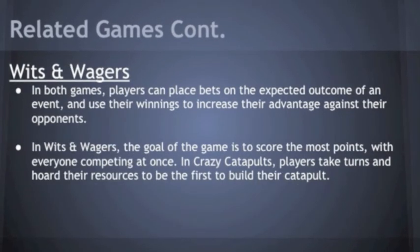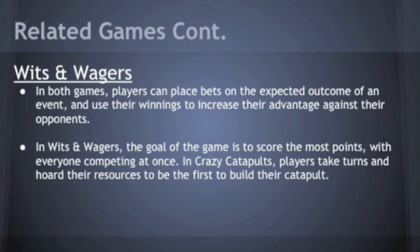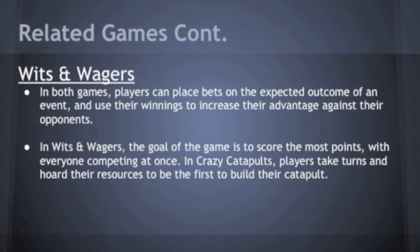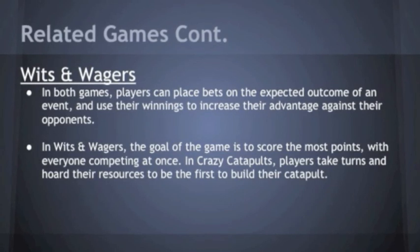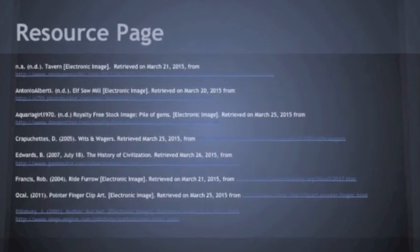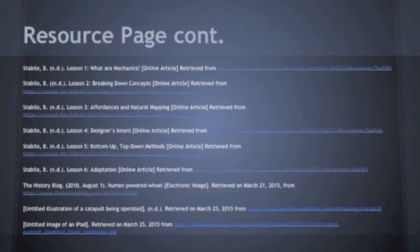The final game we found that was similar to Crazy Catapults is a game called Wits and Wagers. Wits and Wagers is a trivia-based game where players wager on each other's answers, hoping that that player answered correctly. Crazy Catapults is a turn-based game, while Wits and Wagers is played by all players at the same time.